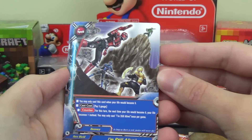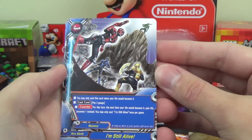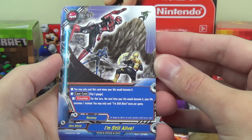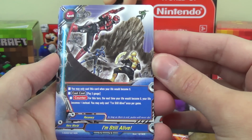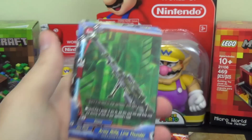I'm Still Alive: you may only cast this card when your life would become zero. Cast cost of 3 gauge. Counter — for this turn, the next time your life would become zero, your life becomes one instead. You may only cast I'm Still Alive once per game. Two copies of that — get much more and they're just going to get in the way.